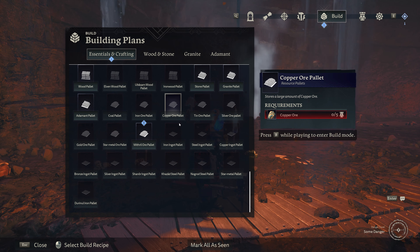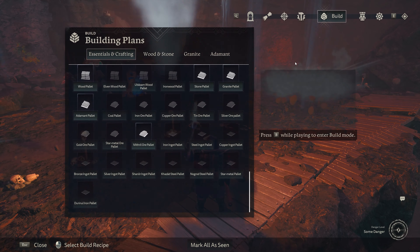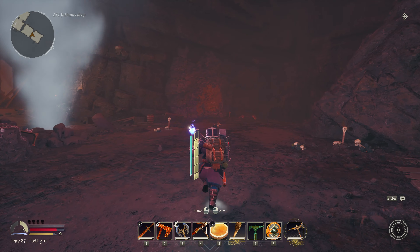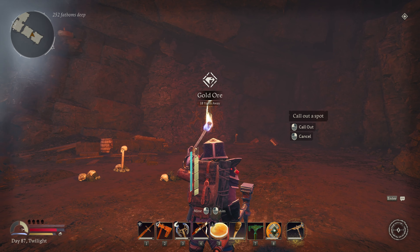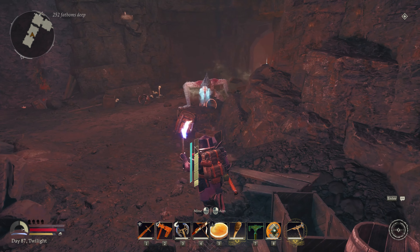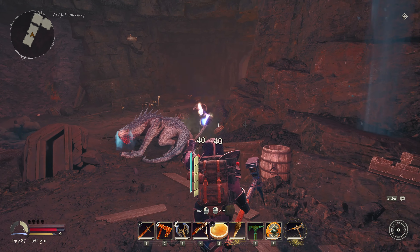I had a new recipe here somewhere - just the mithril ore. I suppose I should keep moving. We've got stuff falling down on us. Gold ore. We've got a drake - yikes.